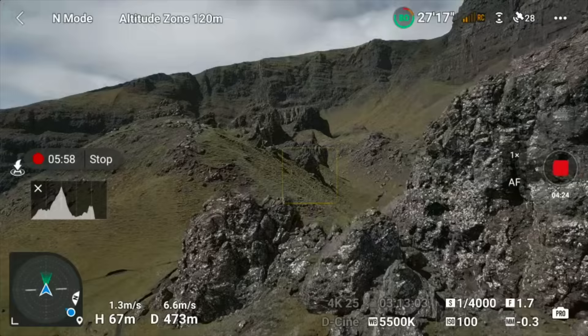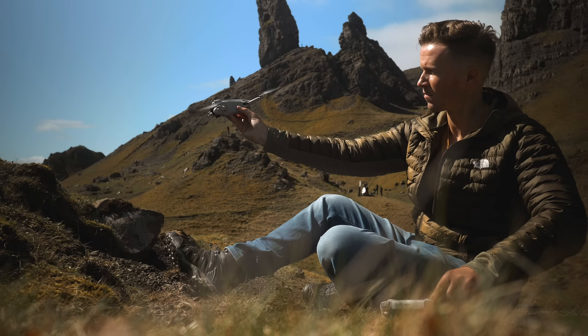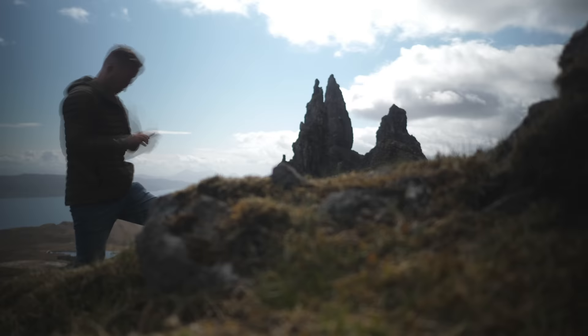Flying along enjoying this epic drone shoot, getting quite far away setting up for another shot. Weak signal — adjust antennas. Seen that before, no big deal, just a little glitch in the transmission. It'll come back in a second. Okay, maybe not. I haven't seen that before.